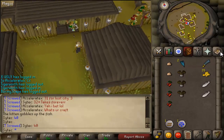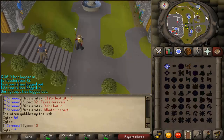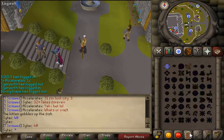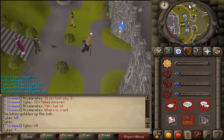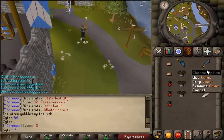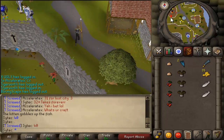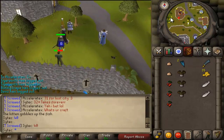Let's go to Draynor Village so we can speak with Aggie — she makes you dyes and all that. Also, you need 35 coins to buy the dyes.